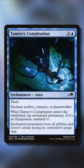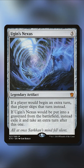We're going to use the card Taimio's Completion. For 4 mana, this Flash Aura enchants an artifact, creature, or planeswalker. The important part is that the enchanted permanent loses all abilities and doesn't untap during its controller's untap step. This is necessary because the first trigger on Ugin's Nexus prevents players from taking an additional turn. Since we would get rid of that triggered ability, we can actually combo.